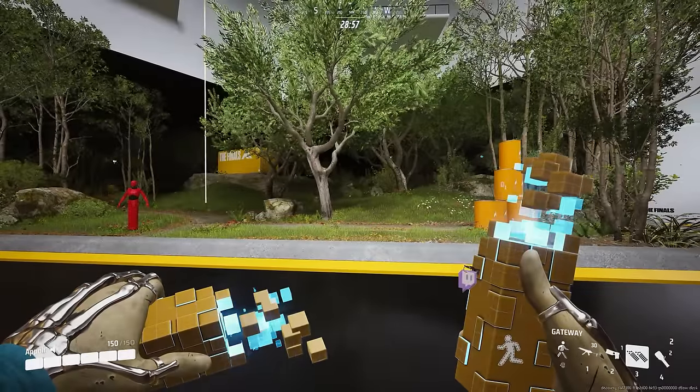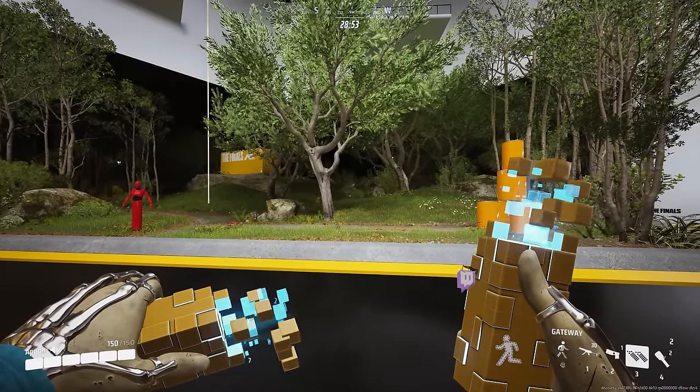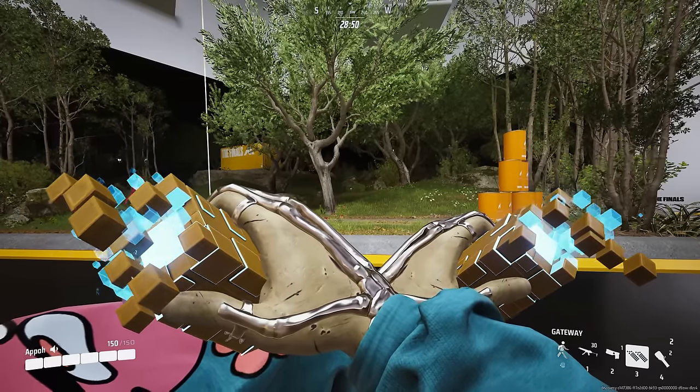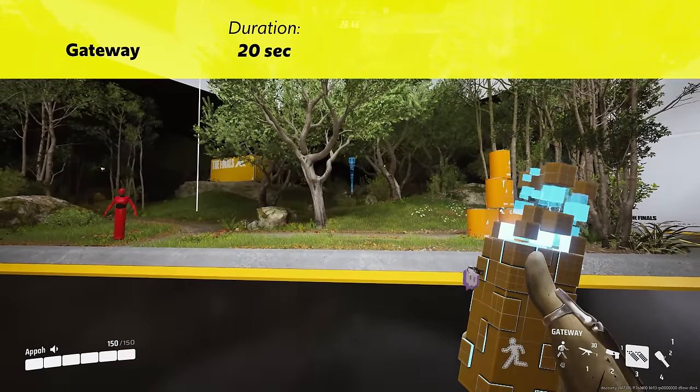I like to take the approach of how this utility can help both yourself and your team. Let's get right into this, starting with the basic stats of the gadget. After both gateway ends are placed, they will last 20 seconds and the cooldown is 40 seconds.